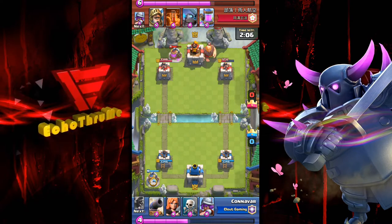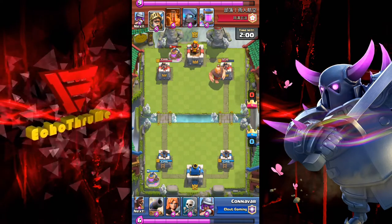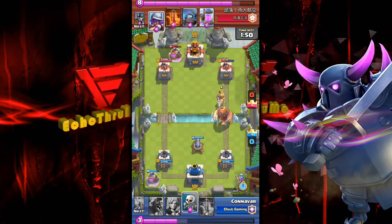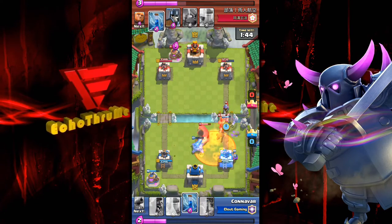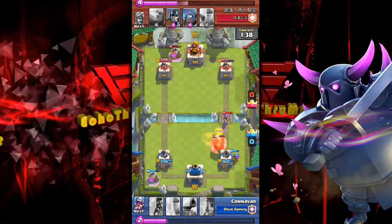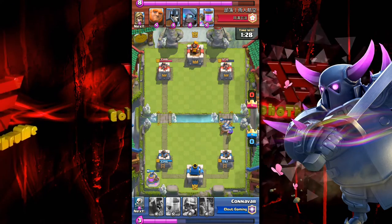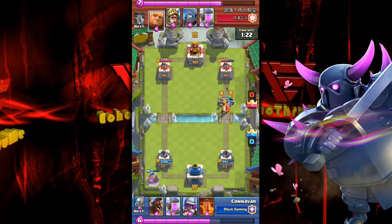An elixir collector is played behind the left-hand tower, giant push on the right from the opponent. The prince is coming in, musketeer from deep, and they play a poison spell — a good card there. How is that giant going to be taken out? By the musketeer and the tower. Another musketeer added but the cannon is thrown right in front — nice job saving that right-hand tower. Looks fairly even right now.